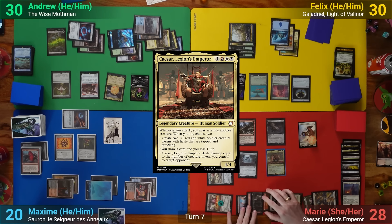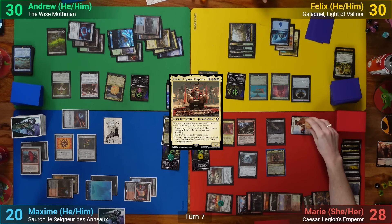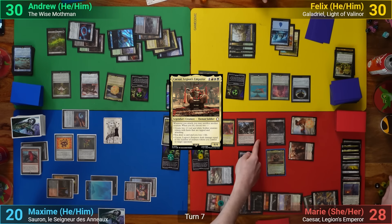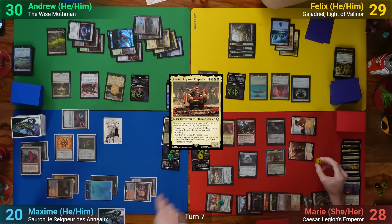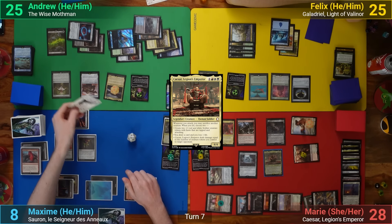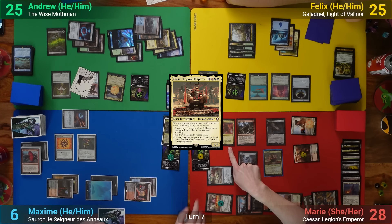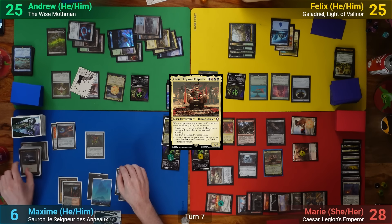We take another one as Caesar comes in. Moving to combat, Marie swings her soldier tokens at Max — picks the two modes of sacrificing a token to make two attacking ones, and has Caesar deal seven directly to Max. With the soldier tokens coming in we take two damage from Impact Tremors and Murkwood Bats. Max chumps the big soldiers with his slugs and takes the rest. Marie passes.